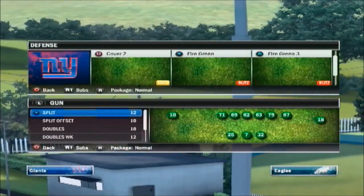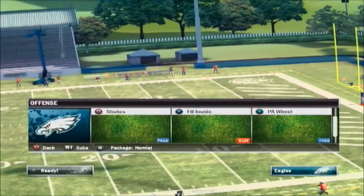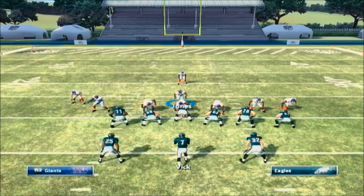Second play in this is the Middle Plug out of 3-3-5. It's just the main version of the same blitz. Re-blitz the tackle, put your linebacker up — instead this time, he comes through the gap.